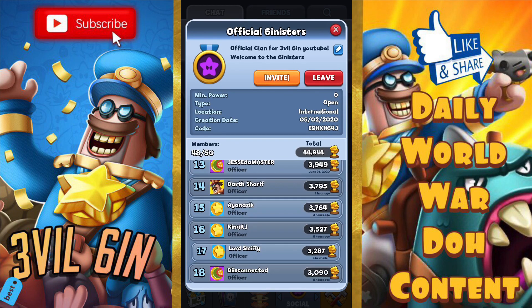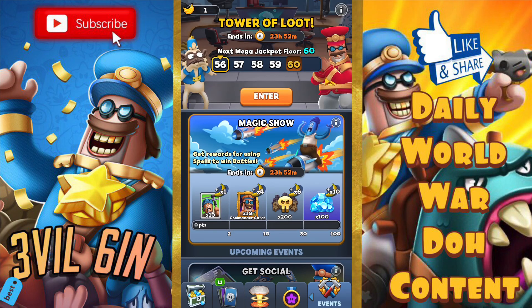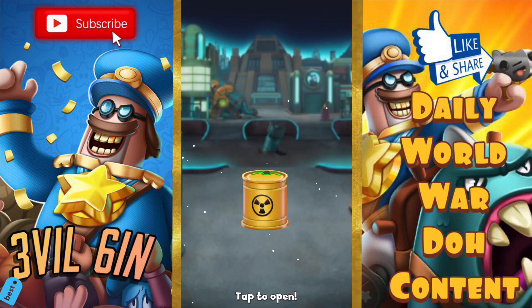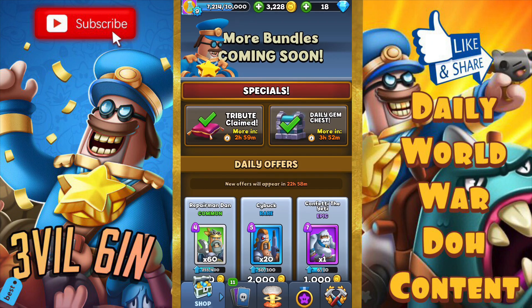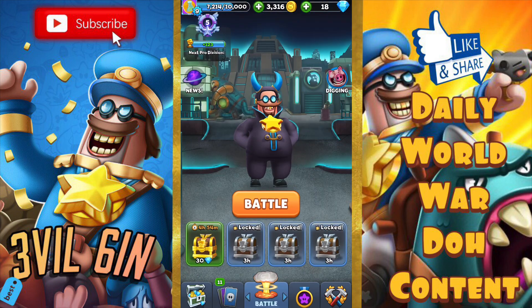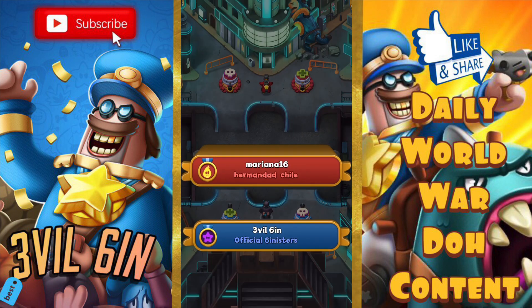Shout out my clan — Official Sinisters. We only have a couple of open spots, so if you guys want to join, you can. If it is full, you guys can make an Official Sinisters 2 and I'll shout you guys out. Just message me on World War Dough and we'll go from there.